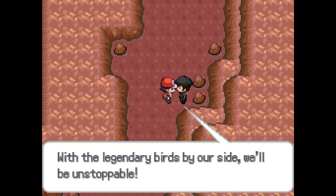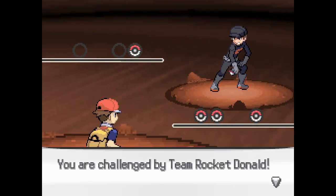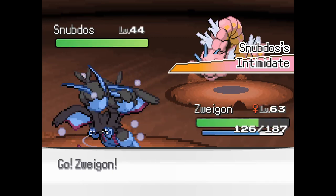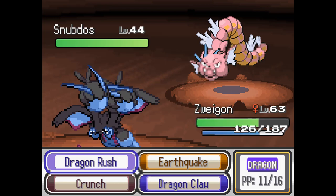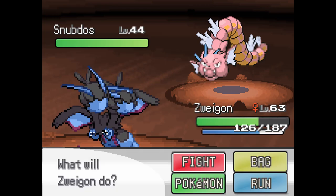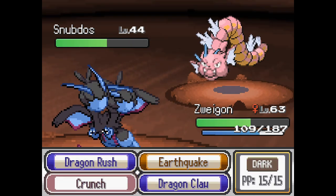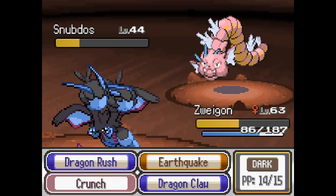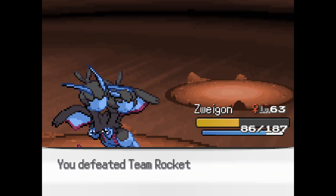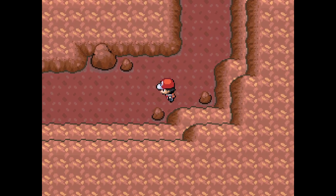With the legendary birds by our sides, we'll be unstoppable. So if you don't know, a lot of events when I first played this game were a lot different. This was not here when I first played - it's new to me, which is cool. Oh, it doesn't - oh yeah, your fairy type. But you're not flying apparently - I was testing Earthquake. I know Gyarados is part flying type. It's kind of cool seeing these new events.